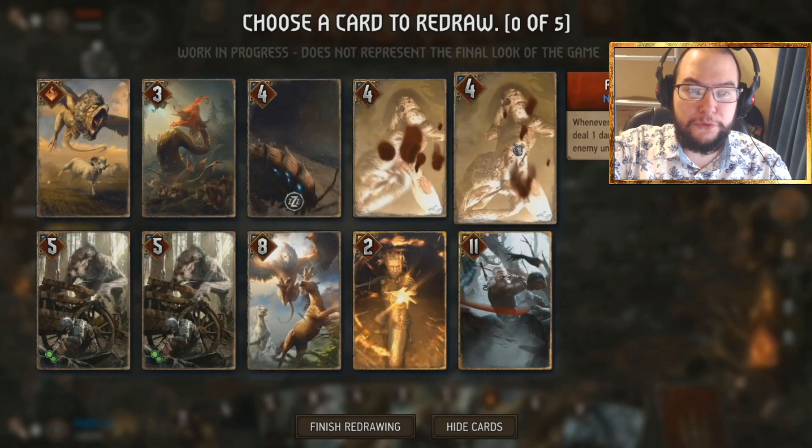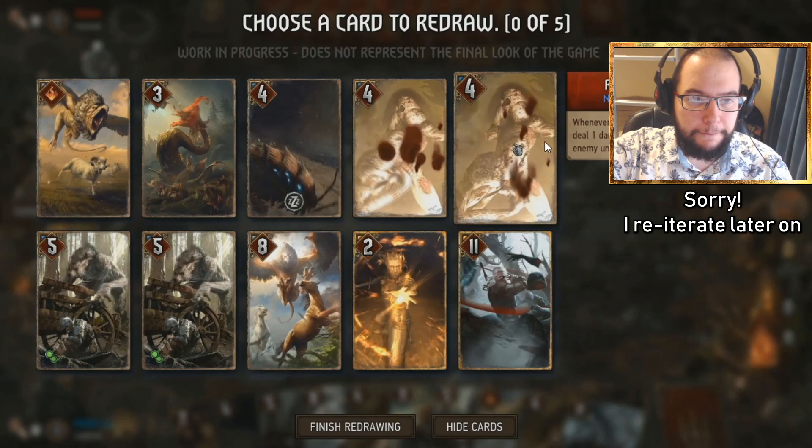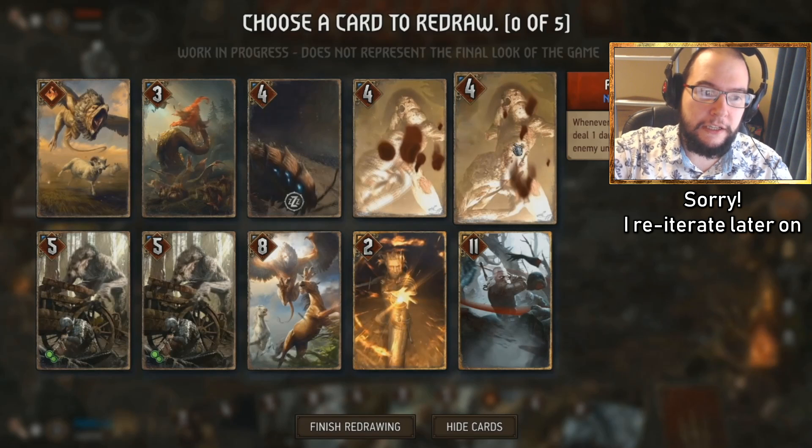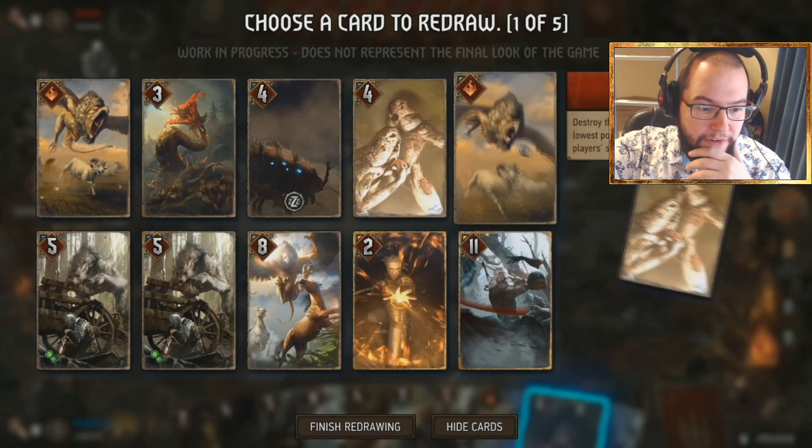Going back to the cards and their abilities — we start with the Rock Fiend. It's got its name and then its tags or categories. Notice this one's in blue — this is what we'll call the primary category. It seems to have a passive ongoing ability: whenever another unit dies, deal one damage. It's an ongoing ability — you don't have to trigger it yourself, it's not activatable, it just happens.